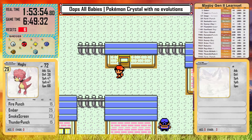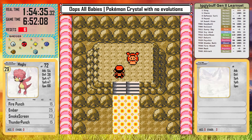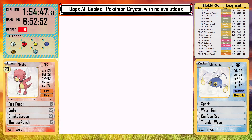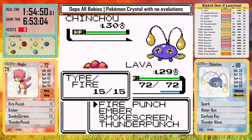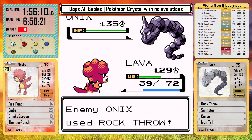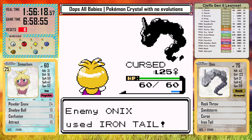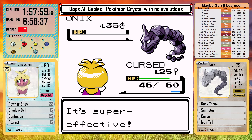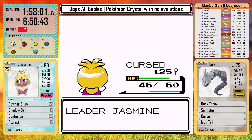I return to Olivine to give Jasmine the medicine and fight her right away at the gym. Her team saw a few changes — she now leads with a Chinchou. There are no first stage Pokemon with the Steel type besides Magnemite, so Chinchou felt right as another electric type with ties to the ocean, plus it's a Johto Pokemon that doesn't get enough exposure. Of course Magnemite comes out next and is basically unchanged, but then her Onix comes out, obviously not yet evolved into Steelix. Its moveset is actually great: Rock Throw, Sandstorm, Curse, and Iron Tail. It gives me a reset — on the next attempt it takes out Magby, misses an Iron Tail, and then goes down to Smoochum.